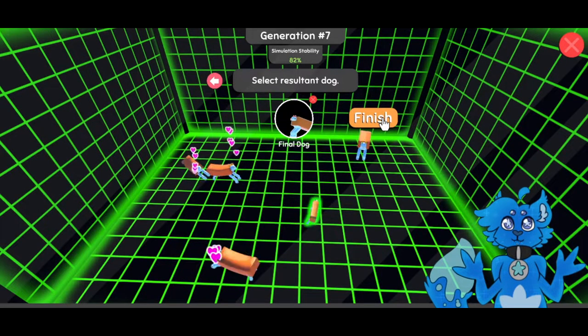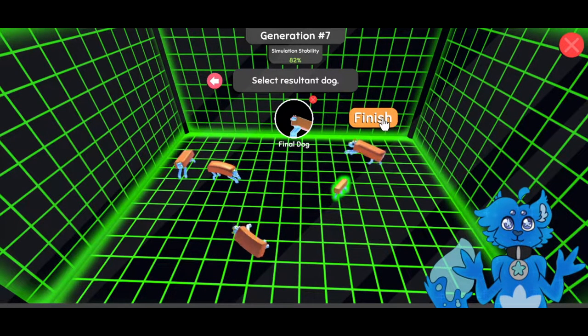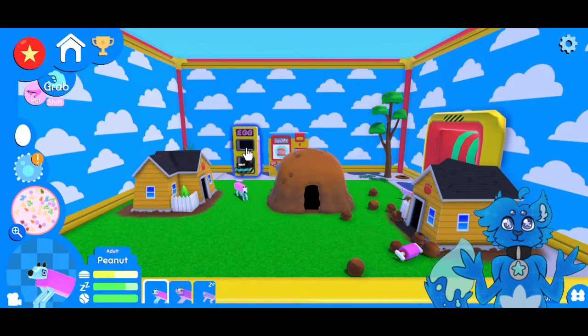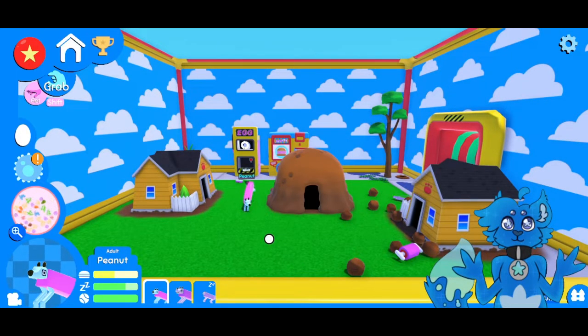Not super wild in mutations, but it's not going to be right now anyways. Though with the jungle food it will be soon. Let's use this one. And we already saw the breeding simulation, so let's skip that. Alright, let's go ahead and put this in the incubator. Get that incubating.